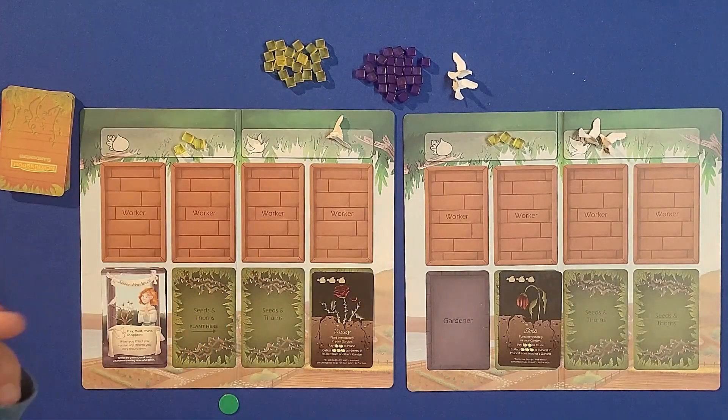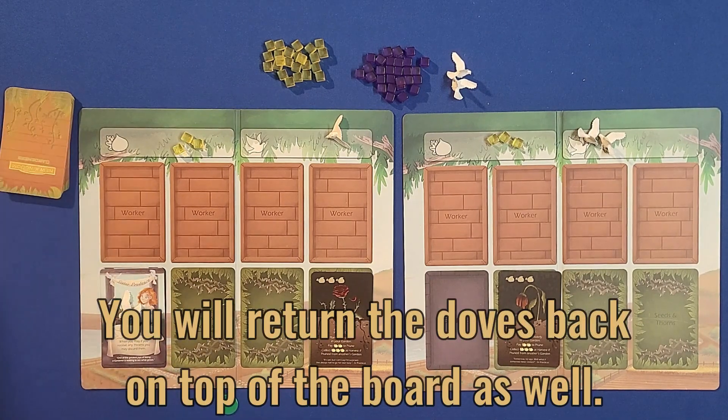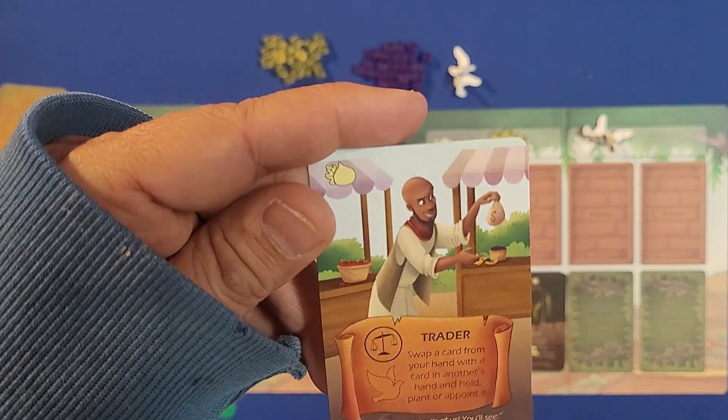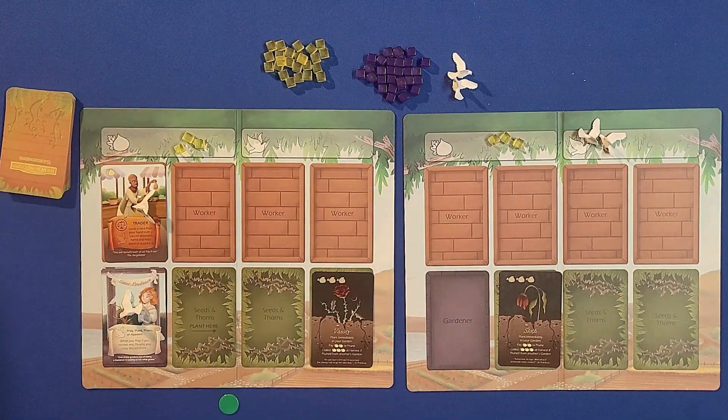On my turn I have two doves to place, so I'll place one and appoint. I'll draw a card and then appoint a trader, placing it right here. Later in the game I can place a dove on the trader, activate his ability, and do what the card says.